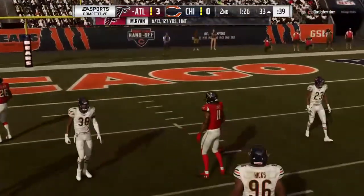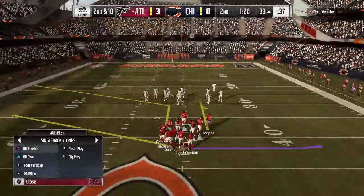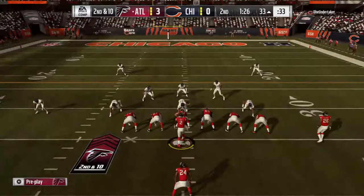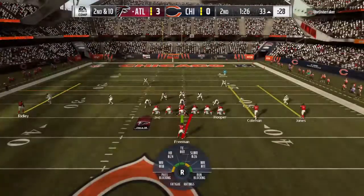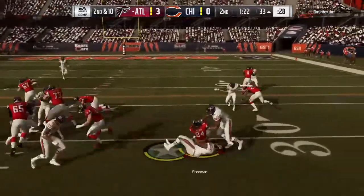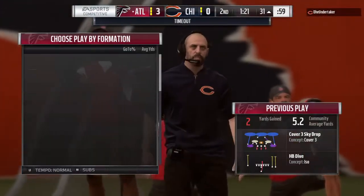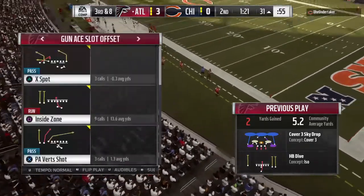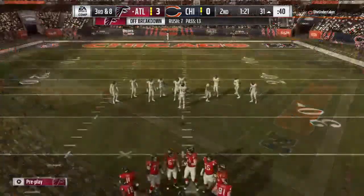And his throw is going to be incomplete — Kyle Fuller there defensively. It's always a battle: who's going to win on first down, the offense or the defense? Four yards or more on first down is what you're aiming for. They tried to throw for it there — nice effort to knock it down and bring up second down. Now Ryan going to give it to Freeman, and he'll get this down to about the 30, 31-yard line. Now the Bears electing to call a timeout defensively before what will be an important third down.